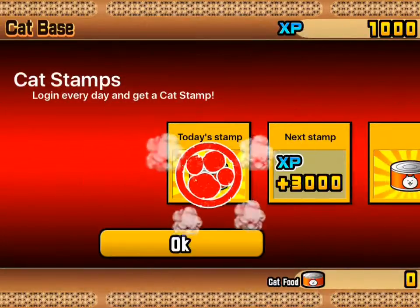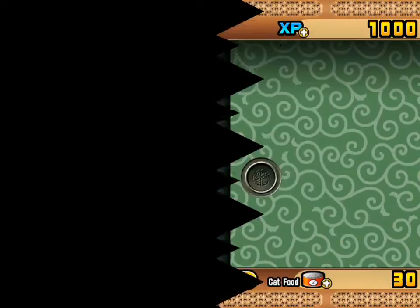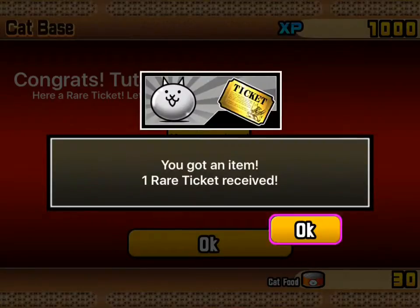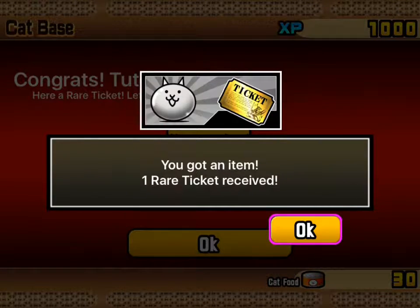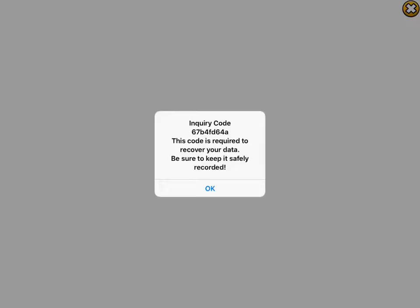Log in daily and collect stamps. Wow, 30 cat food! Congrats — core tutorial cleared. Here's a rare ticket. I got a rare ticket! Wow, I don't even know what that does. Like, what is it?